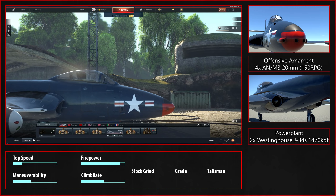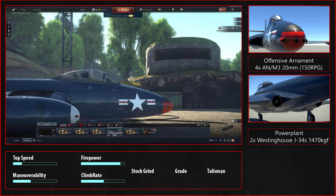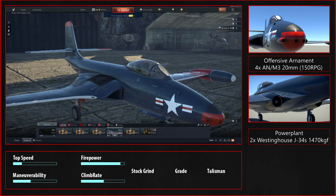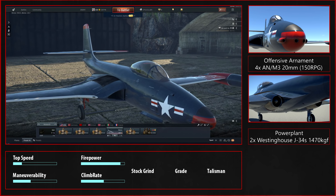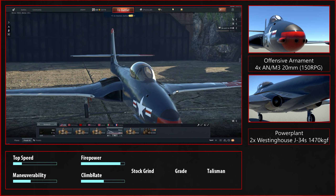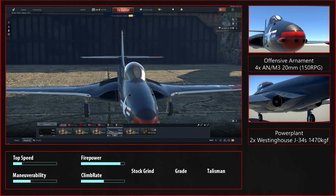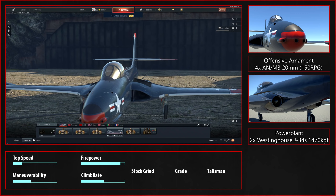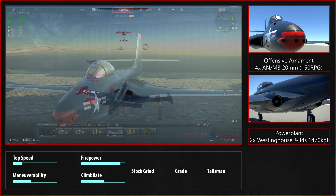For the overall grade of this plane I would give it about a 4, maybe a 3. The only saving graces are the guns and the decent acceleration — that's literally all there is to this plane. And for the talisman: don't do it. Even if you're going to fly this thing a lot, just don't — it's not worth it. But with all of that out of the way, let's start with the gameplay.